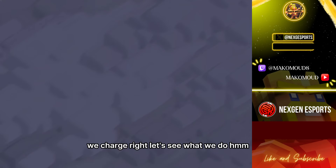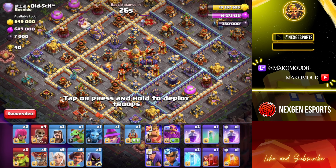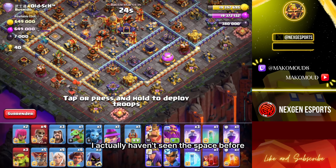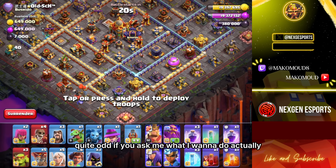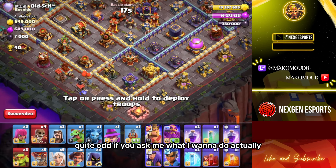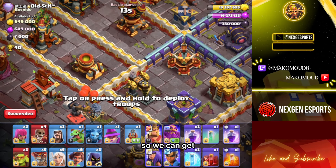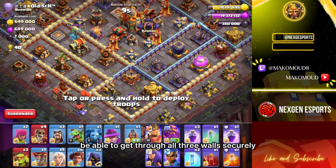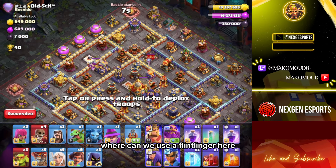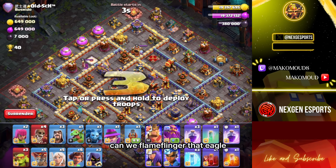We charge root riders — let's see what we do. I actually haven't seen this base before, which is quite odd. What I'm gonna do — we can break this junction right here so we can get through all three walls securely. Where can we use the flame flinger here? Can we flame flinger that eagle? Cool.